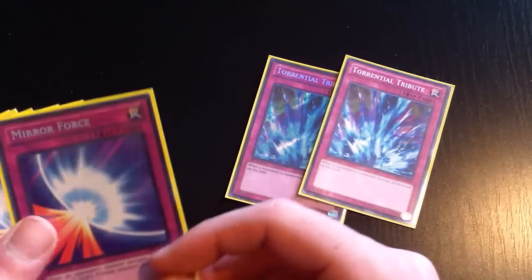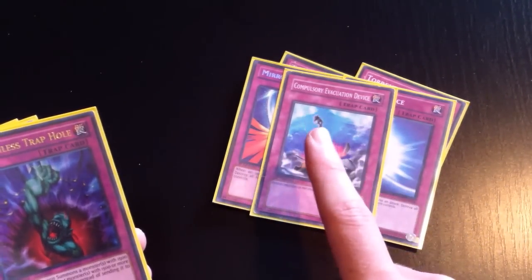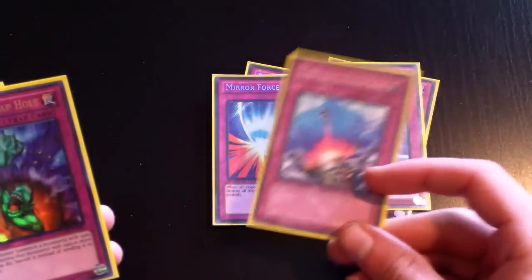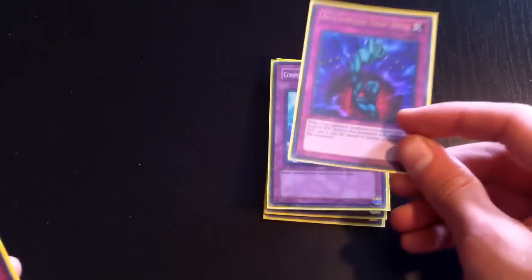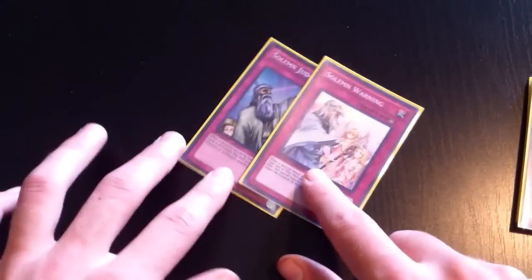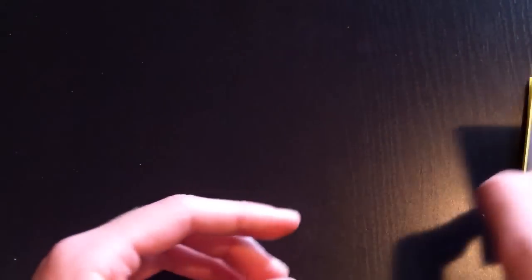You run two Torrential Tribute — self-explanatory — and two Mirror Force. One Compulse, which I didn't run at regionals along with the Torrentials, which was a mistake since I love mass removal. One Bottomless Trap Hole — I took one out for Cish Hunter, which was a good idea since that card is just too good. And the Solemn duo — Solemn Warning and Solemn Judgment — because it is no longer the Solemn Brigade.